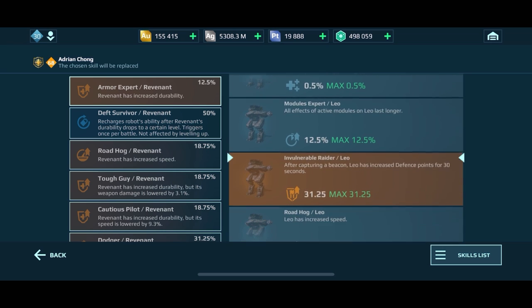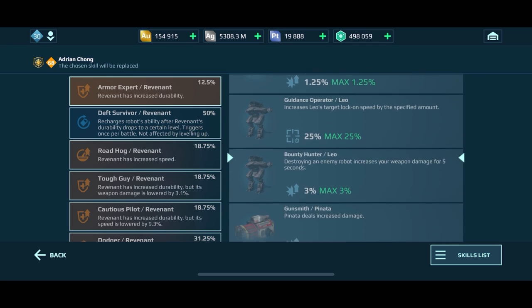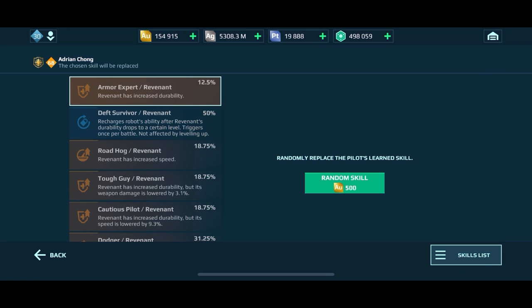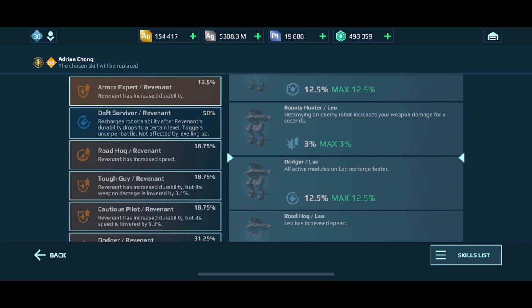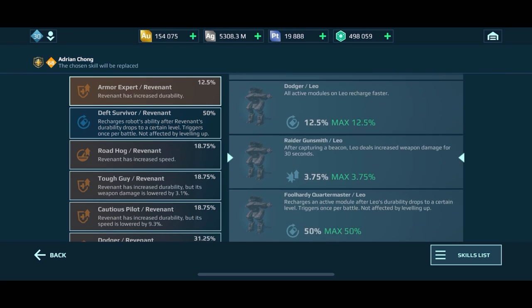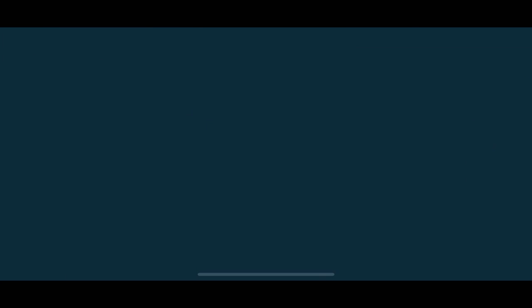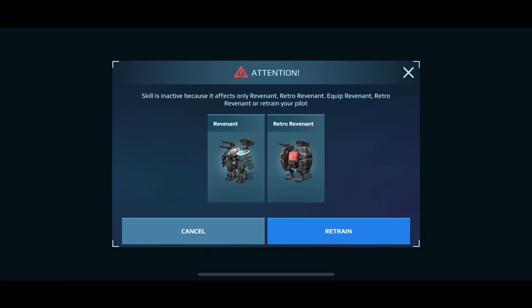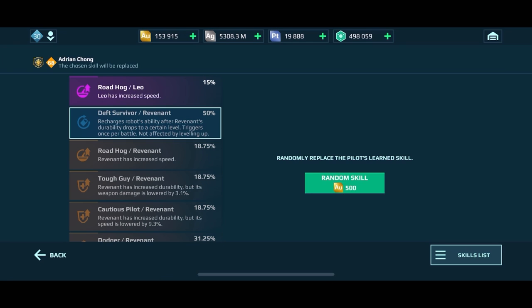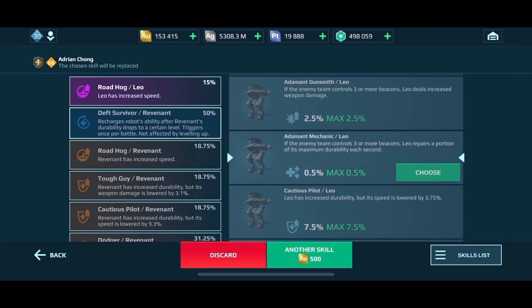We're going to retrain all of these skills and take note of the gold we start with and end with to see exactly how much it costs to retrain. Now they're 500 gold per spin — back with the previous pilot it got more expensive as you promoted. Now we're at the height of the cost, so you really need to be mindful of how many spins you do because it can get out of control very quickly.